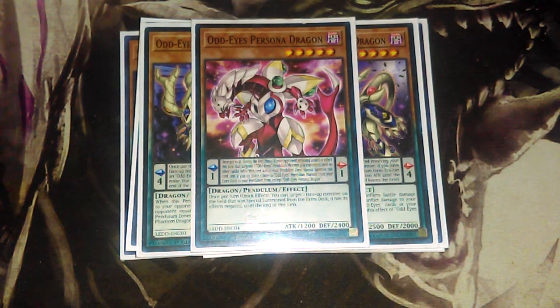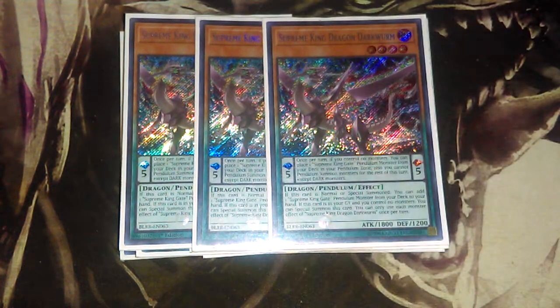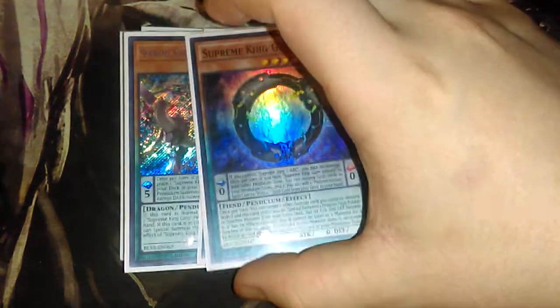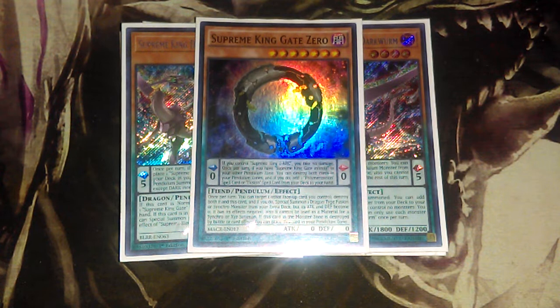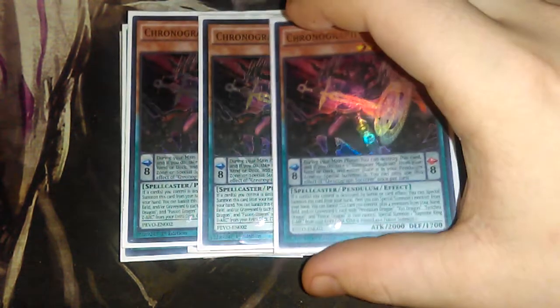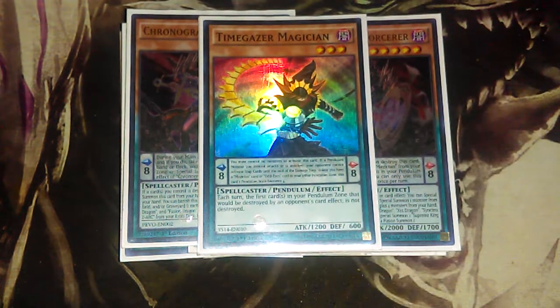More standard pendulum stuff: three Supreme King Dark Wyvern, instant special summon if you can dump it to the graveyard or discard it with something. One Supreme Gate as well to round off the search, because you can search it right from the deck once Supreme King Dark Wyvern comes out. Three Chronograph because Chronograph is just an amazing card to have starting — if you can pop one of your Odd-Eyes Arc, you can trigger off your Odd-Eyes Arc and trigger off Chronograph and just go off from there. Then of course the one Time Gazer, your standard pendulum stuff, nothing too crazy.